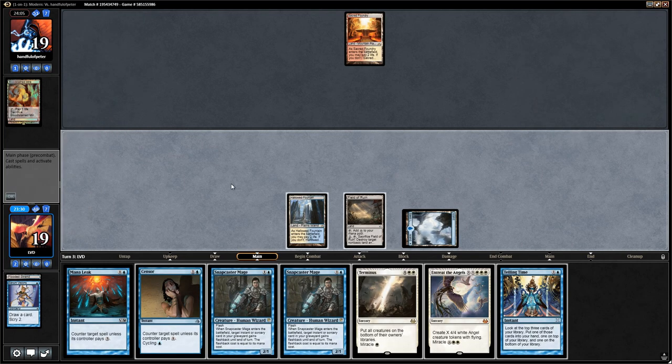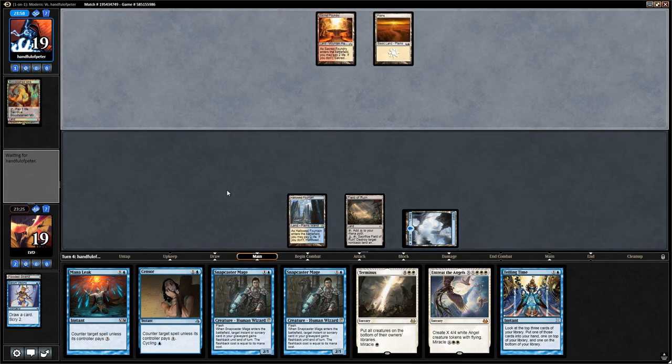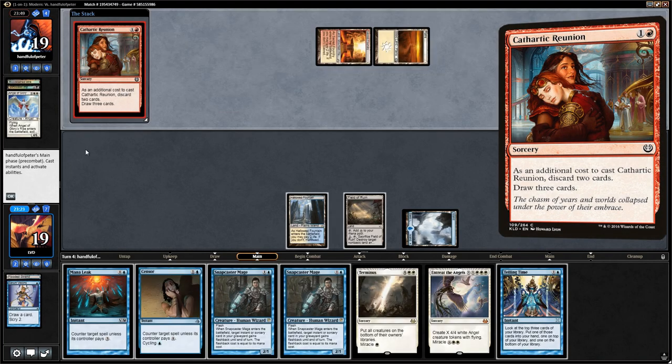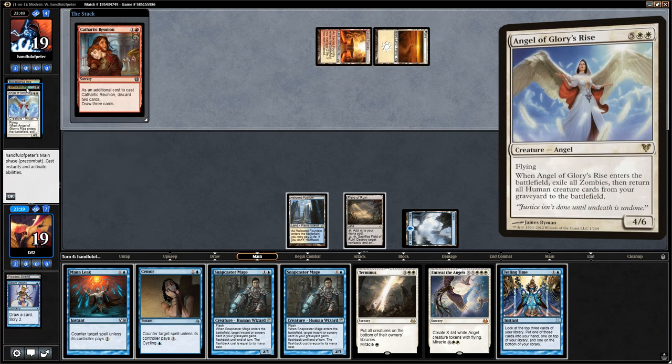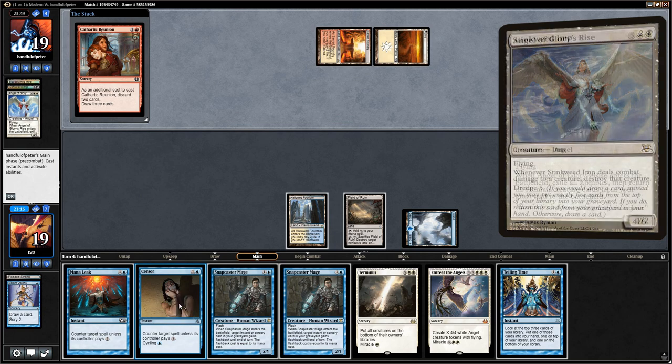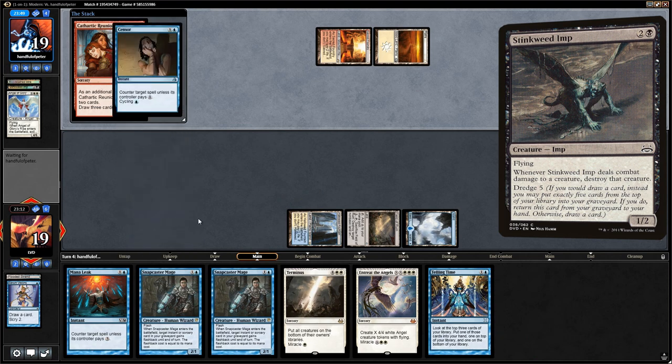With our counterspells we should be able to prolong the game enough to transform the Search. Instead, the opponent casts Cathartic Reunion, discarding Angel of Glory's Rise and Stinkweed Imp — so it looks like some sort of dredge deck. We're censoring this — we're not letting the opponent dredge with the draw from Cathartic Reunion since they discarded Stinkweed Imp. But the opponent can start dredging next turn.